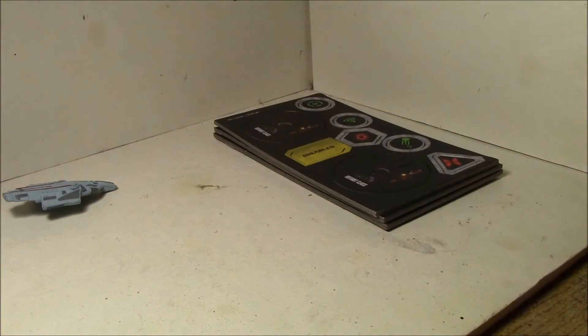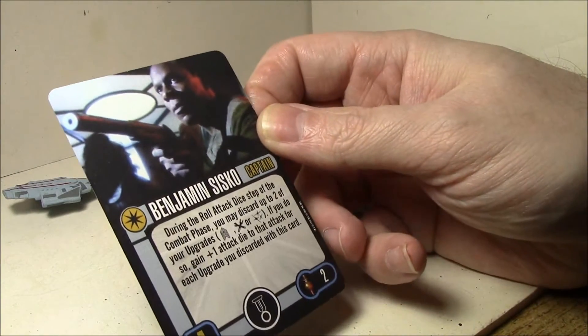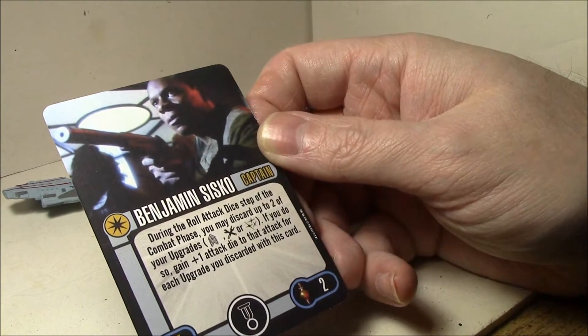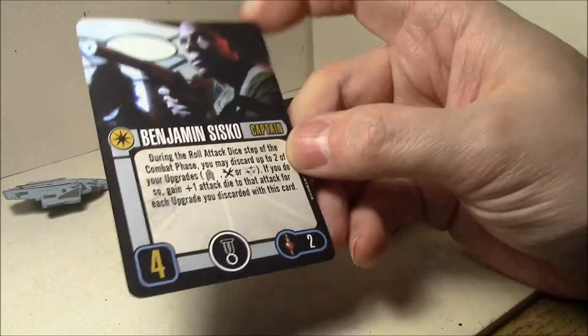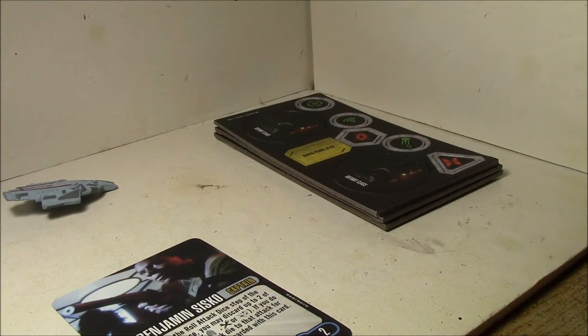Let's take a look at the cards. Starting with Captain Sisko: during your roll attack die step, you may discard two of your upgrades — crew, tech, or weapons. If you do so, get a plus one attack die for each upgrade you've discarded. Two points, skill four captain with an elite talent. Being able to discard upgrades for bonus attack dice — if you've got something that protects your upgrades, like Riker, Beverly Crusher, or Goval, it might be a bad deal.